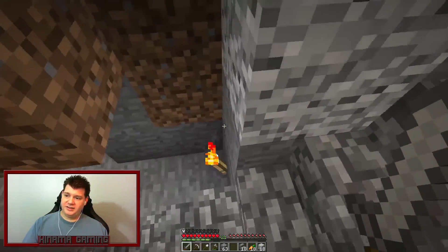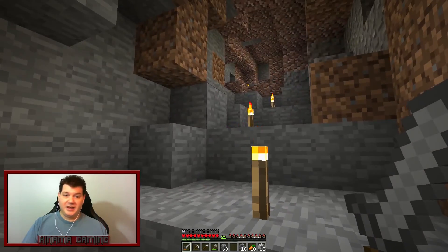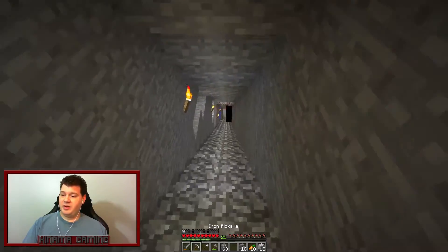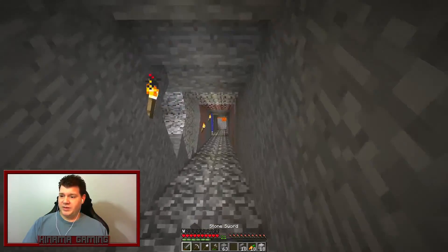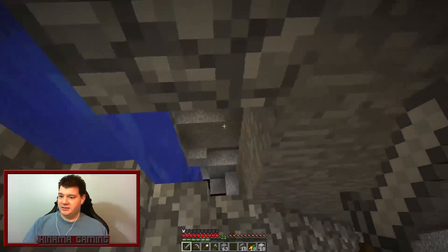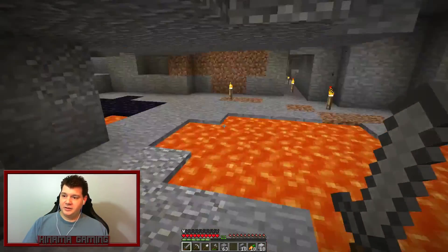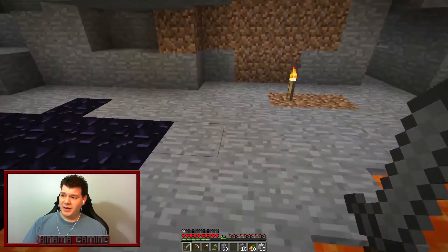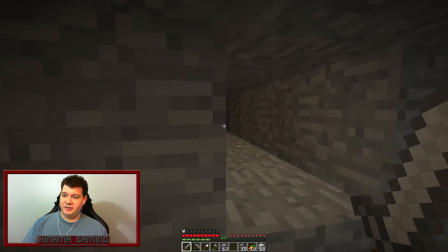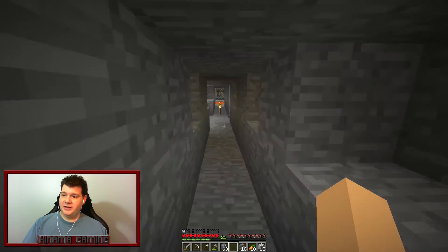I found an ender pearl — I was digging down in my cave and came across a cave system, dug off to the side, and was able to kill an enderman without him touching me. That was actually my very first kill, so I was pretty excited. This goes all the way down. I've been strip mining, and it looks like there is a ravine out this way.